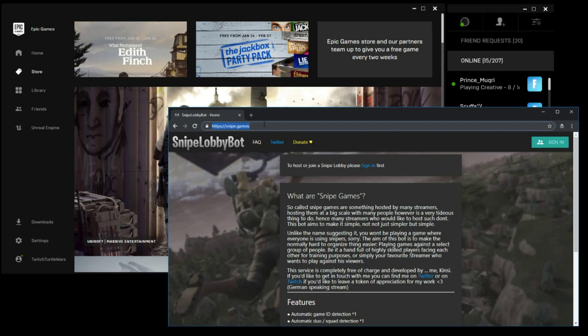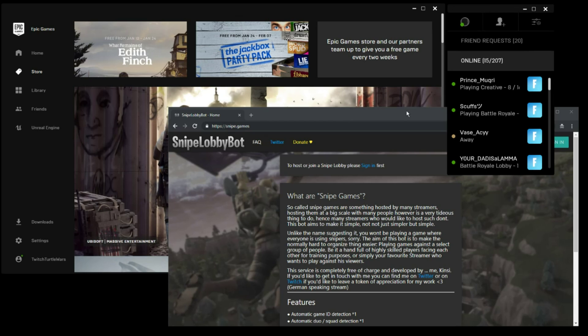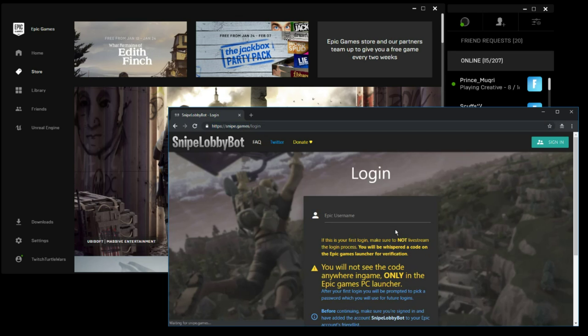So we're gonna go through the process right now. I already have my Epic Launcher right here - you guys can see my friends list. This is my turtle account, an alternate account. First, I'm going to click on Sign In. I haven't done anything yet, I don't have an account set up. I need to put my account name, which is right here on the left-hand side: Twitch Turtle Wars. That's my Epic name, so I'll type that in.